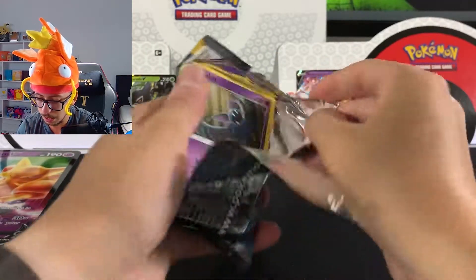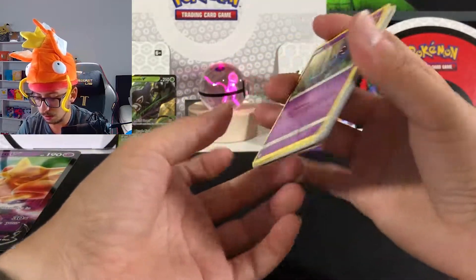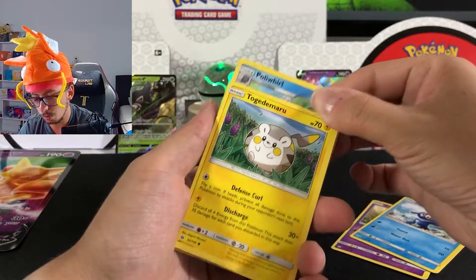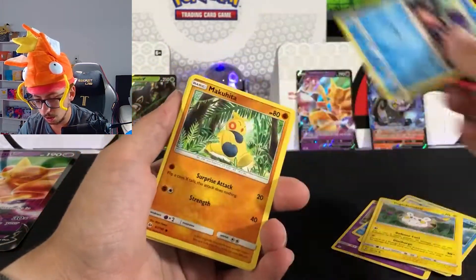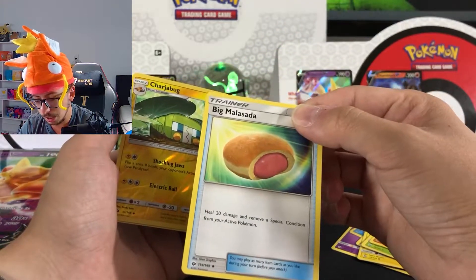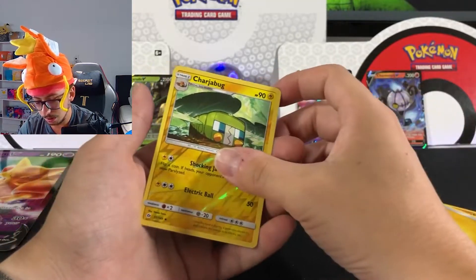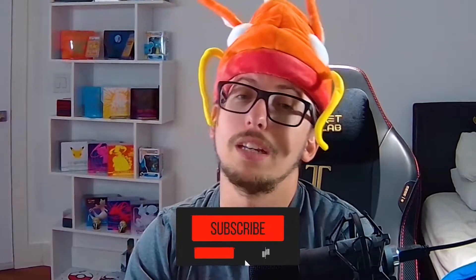Hopefully we get something nice. Going through this one: Sobble, Poplio, Togepi, Poliwag, Shellder, Makuhita on the back. We have Steenee, Charjabug, Big Malasada, the Energy is going to be Electric, and finally the rare is a non-hollow. Well guys, that's it for today.